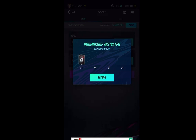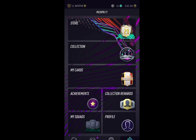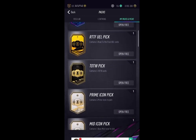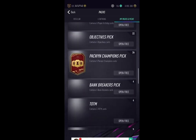Those are four exclusive flags for MOTC packs, one icon pick, and four Fut Champs picks. That's pretty decent because that's at least one guaranteed icon, and usually these icon picks are quite good — you get new cards and stuff like that.